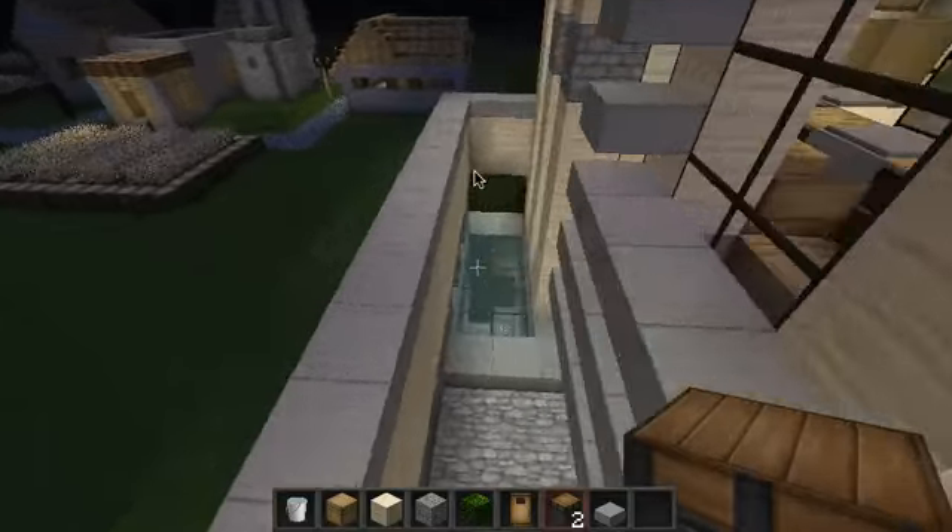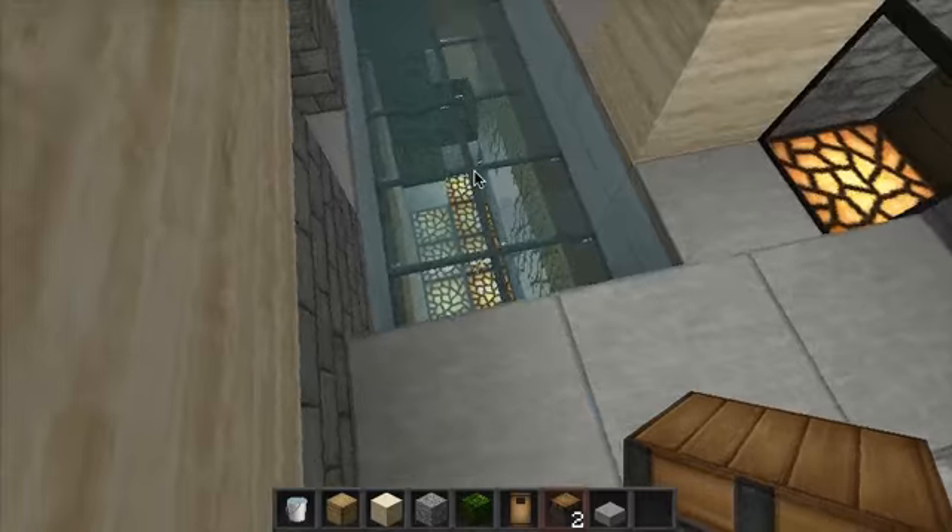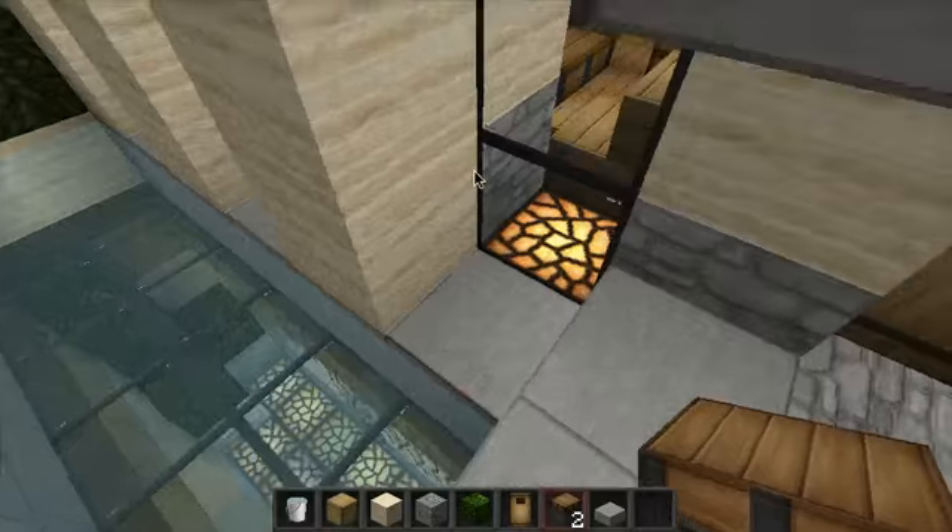So let's walk in the front door here. As you can see, this actually lets natural light in from the windows that are going down. Is that water? It's water. And it actually lets the natural light in.